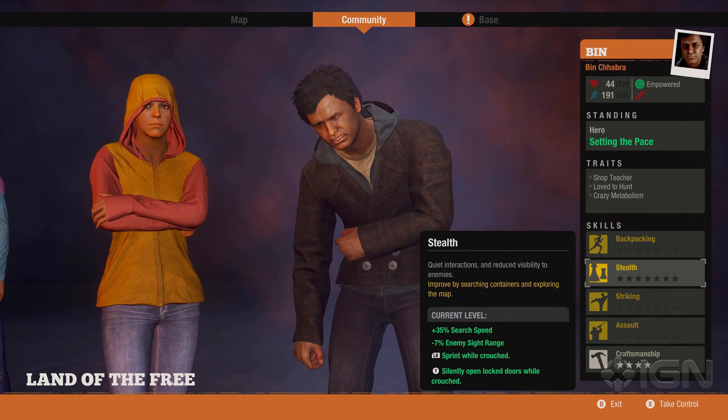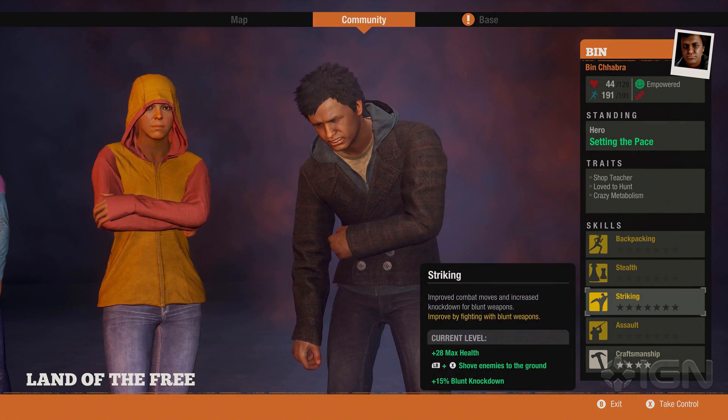Stealth is definitely going to be a big part of this game because zombies are 100 percent affected by sound — both at your base and in the open world. The stealth skill enables quieter interactions and reduces visibility to enemies. At its current level it gives 35 search speed, and there are energy, sight range, and other attributes you can rank up.